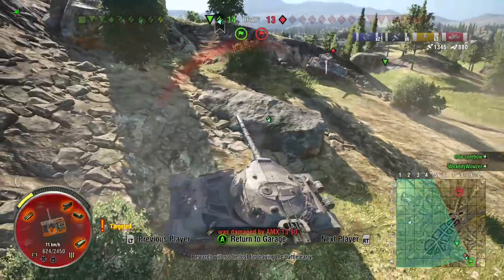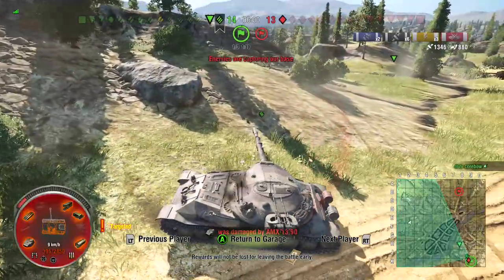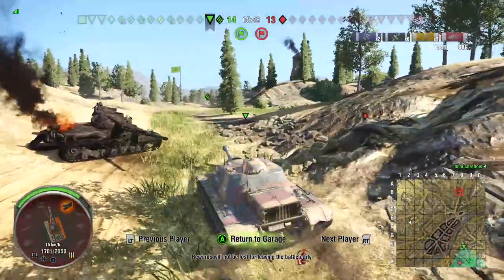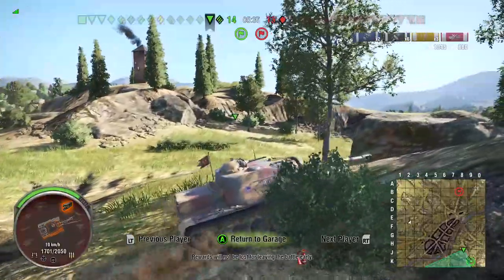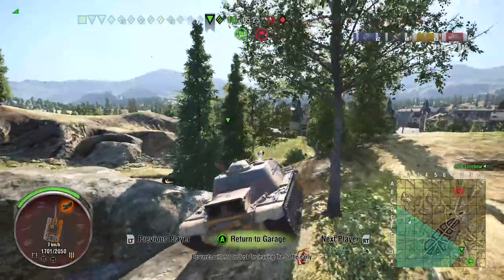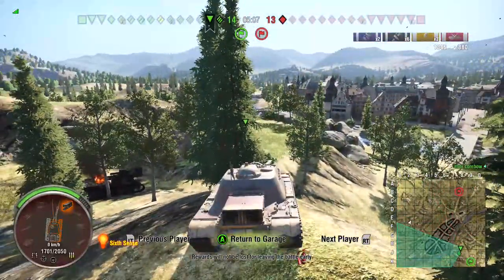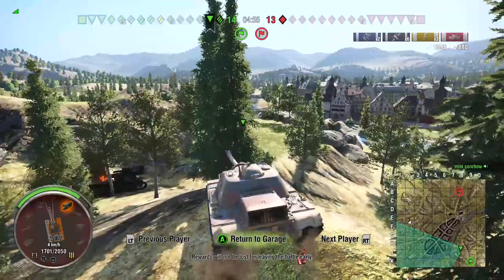The T32 starts to circle him, and this 705A does not lead him very well. But you can see every shell the T32 actually pens — he takes a module off of this guy, so this guy is not a happy camper. Now I'm getting worried again that we might not do this. As long as these two stick together, they have the tiebreaker — we're good to go. But we don't know how good this E3 player actually is.